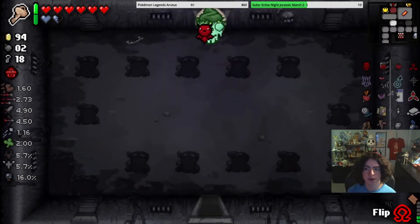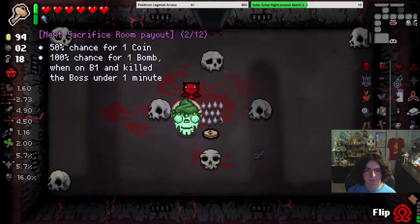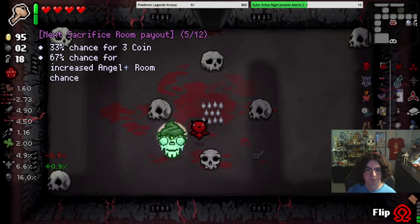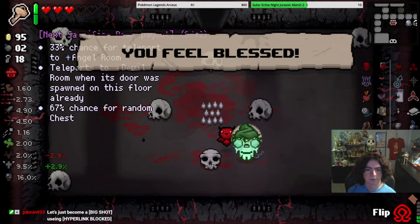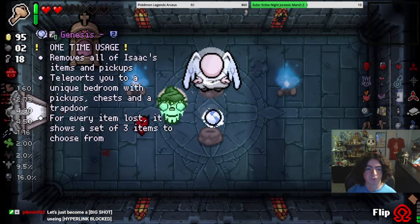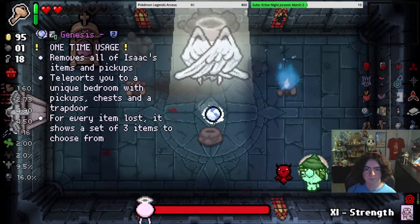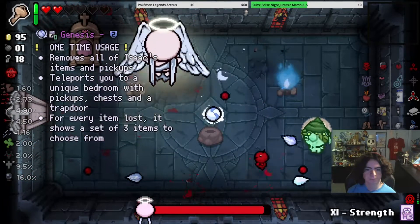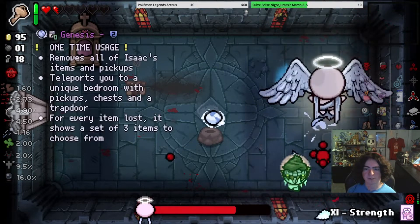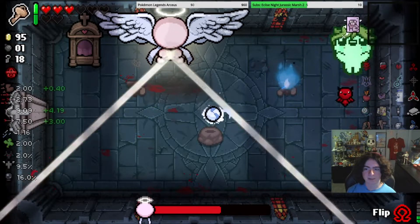Gonna lose a Soul Heart and a half there, but eh. I feel blessed. Genesis and the other one — we're not doing Genesis, no fucking thank you. I might die though. I'll use the Strength card if I have to. Okay, I think the Strength card might be used here. Yeah, Strength card — just so we don't fucking die, because we are not gonna die here.